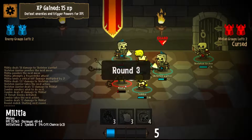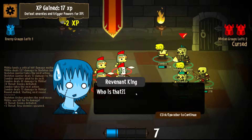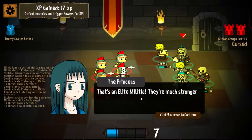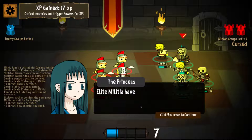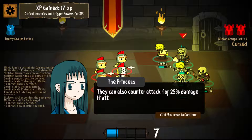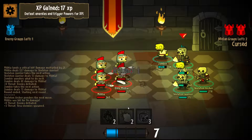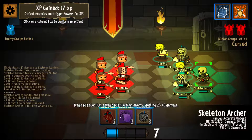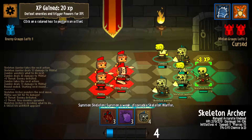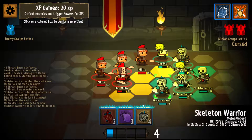And yeah, we won — oh, that didn't actually end the round. I thought that was going to end the round. That's the elite militia. They're much stronger than normal militia. Elite militia have armament — they take reduced damage from physical attacks and can counter attack for 25% damage if attacked in melee. So try using arrows or spells against them. We want to use our skeleton archer or any of our spells to take out this elite militia. I still like summoning skeletons — I find skeletons are quite good because you get constant damage.